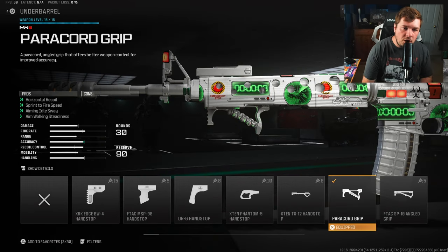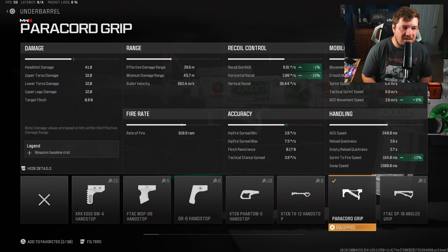The next attachment is an underbarrel: the paracord grip, for horizontal recoil control, sprint to fire speed, aiming idle sway, and aim walking steadiness. This attachment is awesome — not only for that massive increase to horizontal recoil control, but we're also gaining even more ADS movement speed and sprint to fire speed, which is going to help your aggression even further.